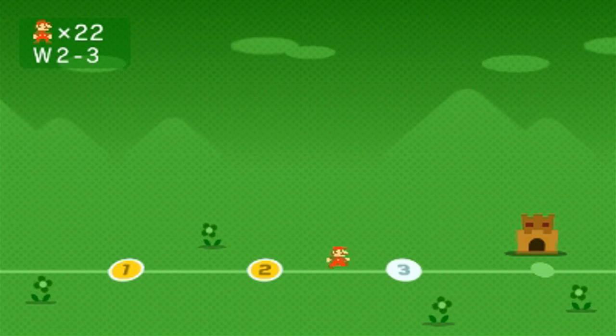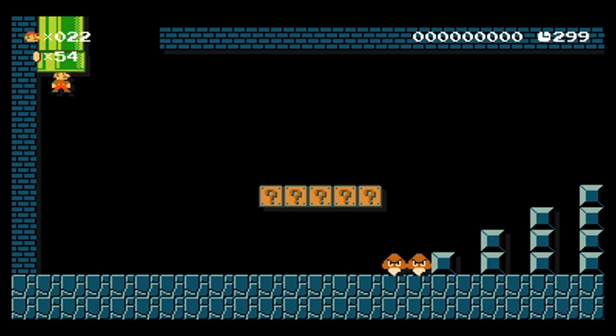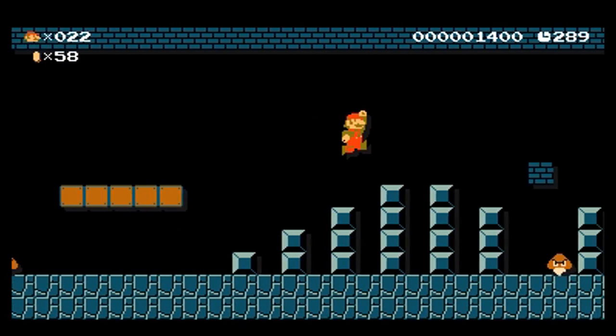Oh, sweet. I don't have to go back into the stage now. I can just move on. All right. Stage three, World two. Here we come. Let's see what we gotta do. Open at least one key door and then reach the goal. Open one key door and then reach the goal. Hmm. Okay. I'm a little nervous about this.